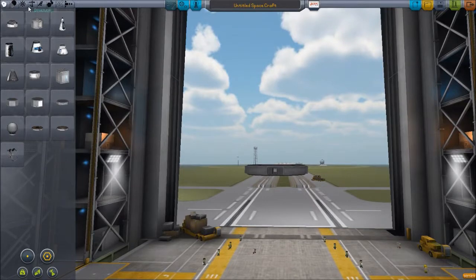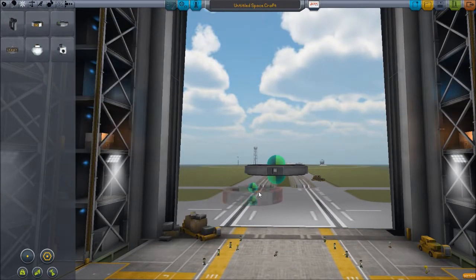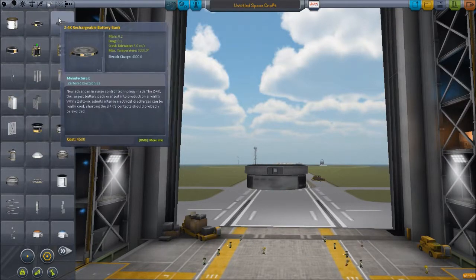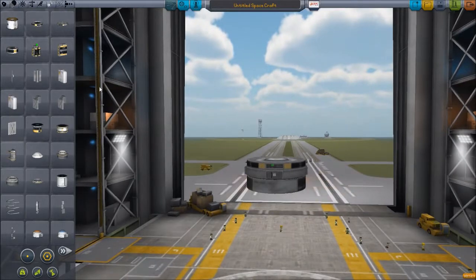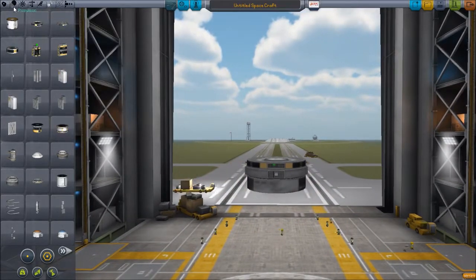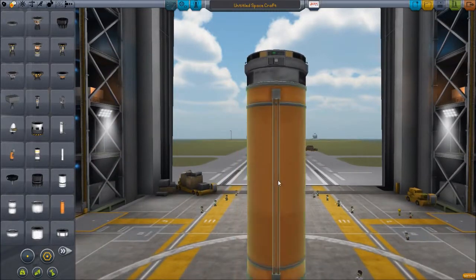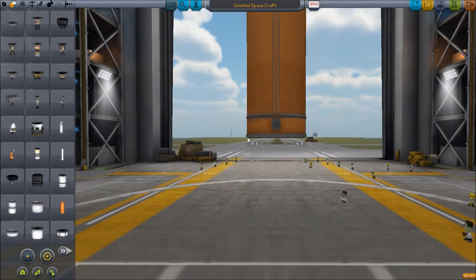I don't want to do this. I guess first and foremost, let's just build a big rocket really. From now on, no jet engines. That feels like it's cheating to me. I mean, I can circle the freaking planet with a jet engine.